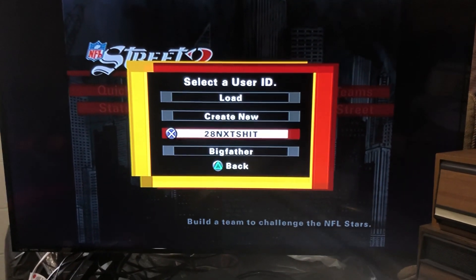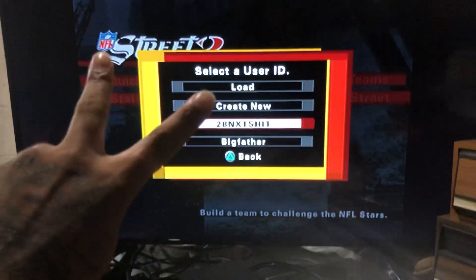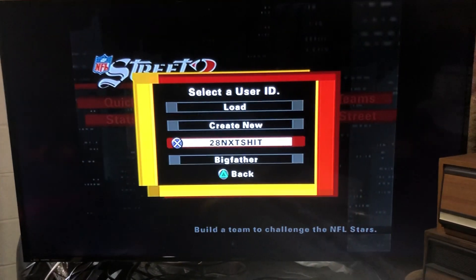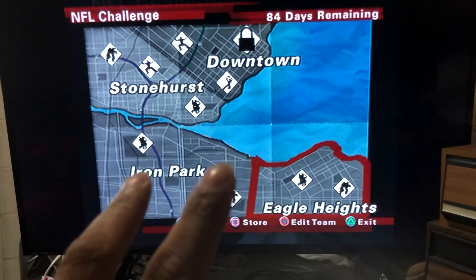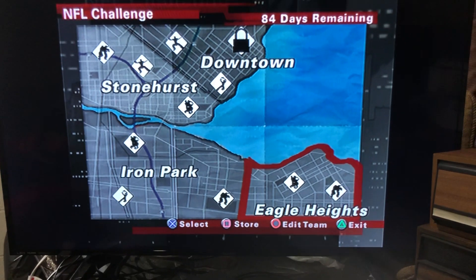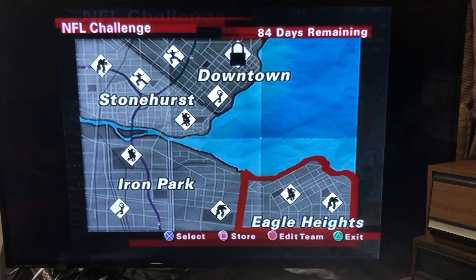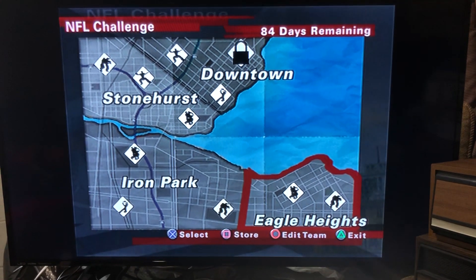So you can create your own characters. Once you go to Customs, create two characters — that's all you need at the time. Make sure both of the characters you're creating have at least a speed that's up to 16. Make sure they got some catching, make sure they got their running power good, and make sure they got some tackling.